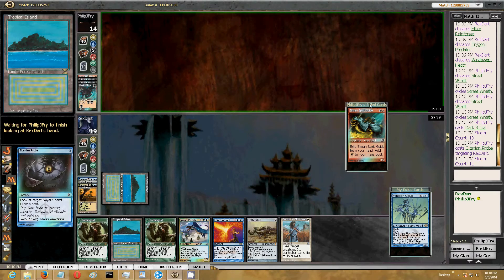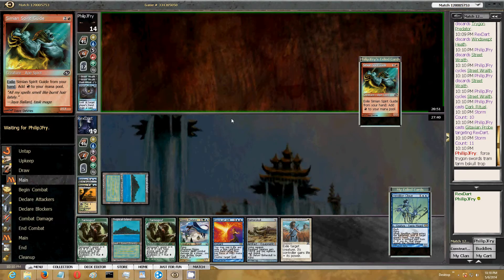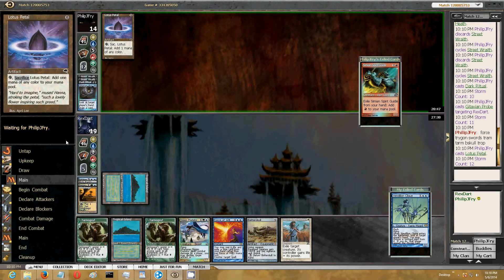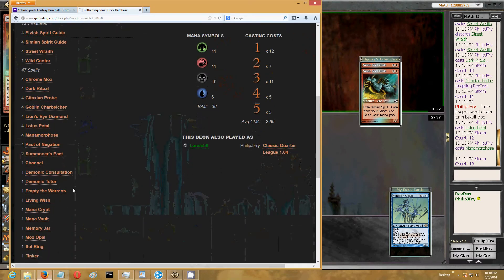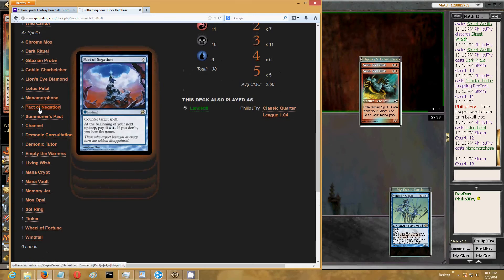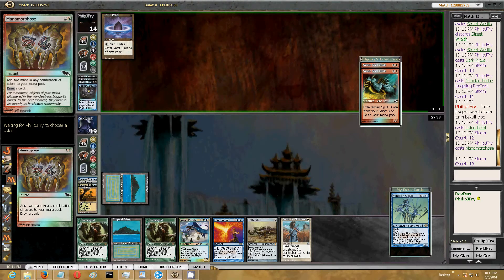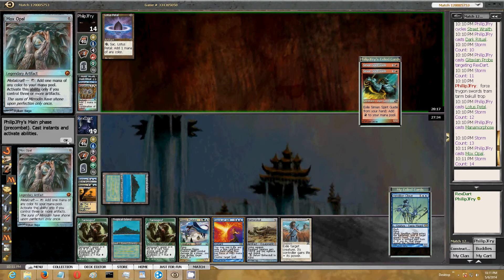That's a very risky play for him if he didn't have two Pacts of Negation. I assume he's trying to find Empty the Warrens - he has one in the sideboard. But now he can't win off Empty the Warrens unless he can get to where he can pay for two packs. That's not going to happen.